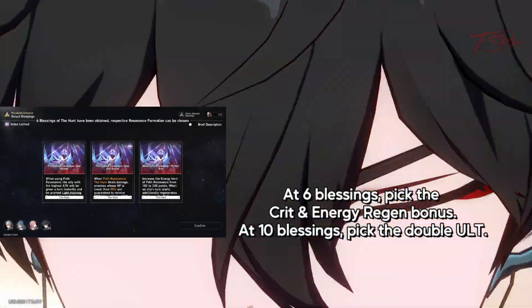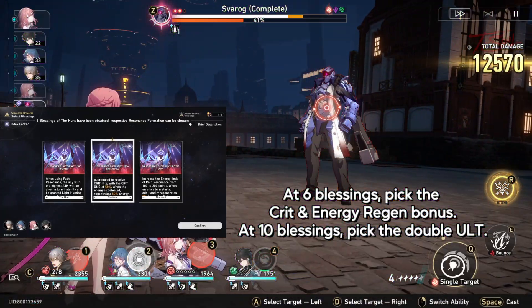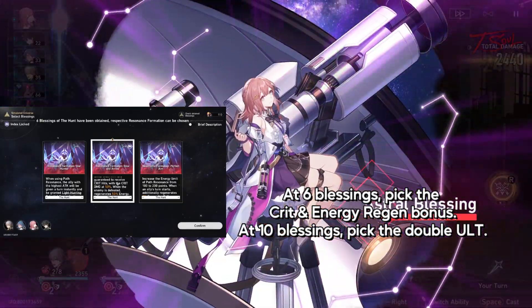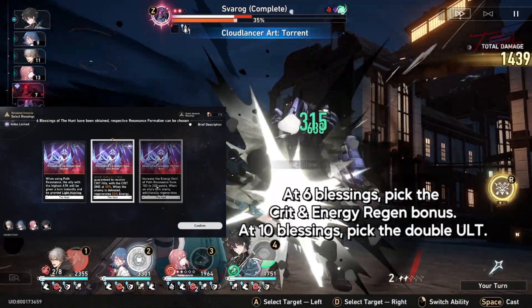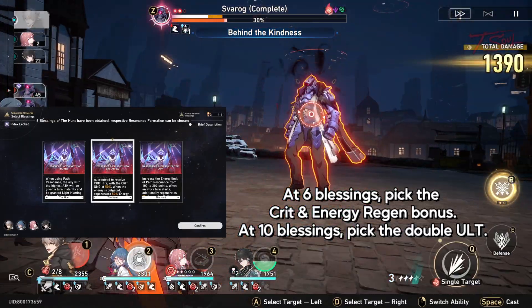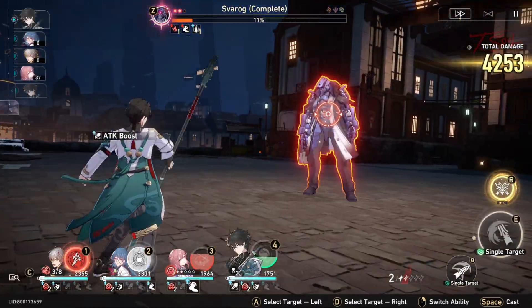When you get 6 Hunt Blessings, pick the bonus that does crit and gives extra energy back after defeating enemies. And if you are able to get 10 Hunt Resonance, grab the one that gives you 2 bars. When you have both of these, killing any enemy with the Resonance will refill another ult. Two ults from the Hunt Path will definitely kill any hand.